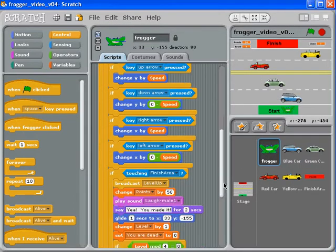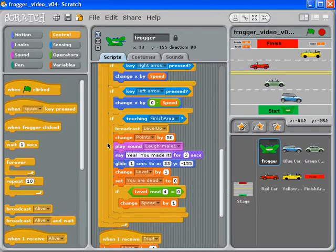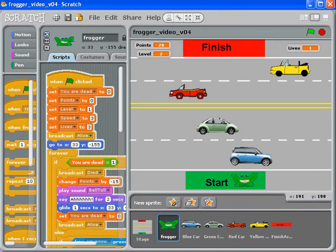At the end of the 'touching the finish area' script, we need to broadcast 'alive'. We need to line it up with the other blocks — there we go, got them in the right spot. Now they're all nicely lined up. Let's make it bigger and run the program.